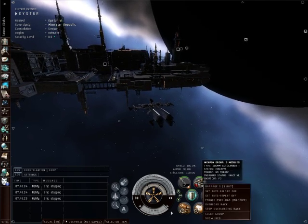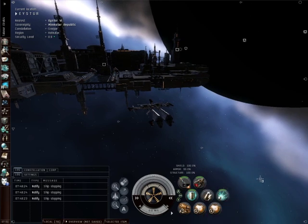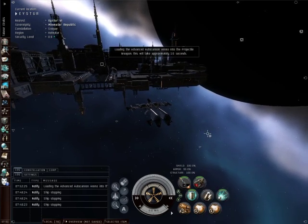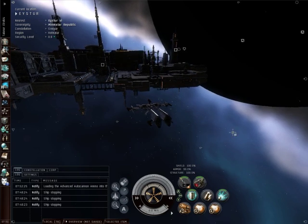To reload them, simply right click and select the ammo. This will load the ammo into all your guns at once, so all three of your guns will be loaded at the same time.